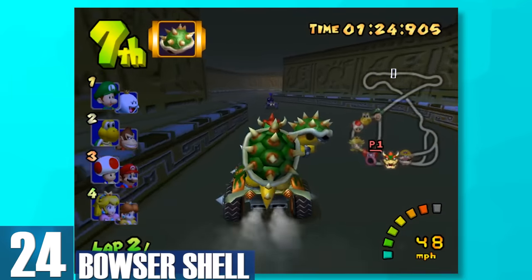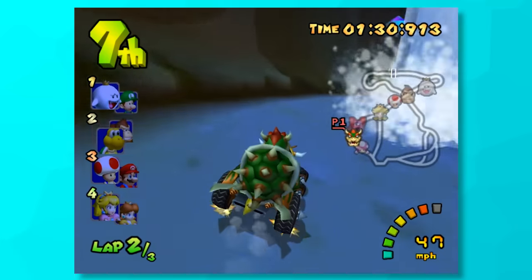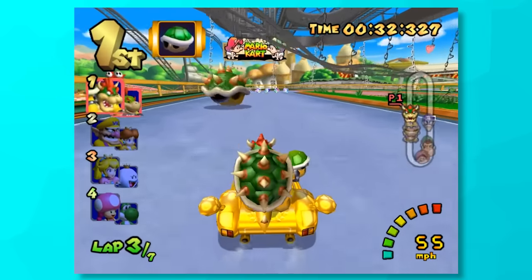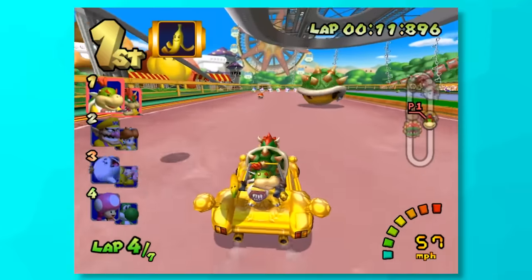24, Bowser Shell. This is by far one of the most fun items to use. You hurl a giant shell of death and clobber anyone in its path. This is pretty infamous for its use in Baby Park too, since that stage is so tiny and they bounce around all over the place. But with that said, the shell can also hurt you if you aren't careful.